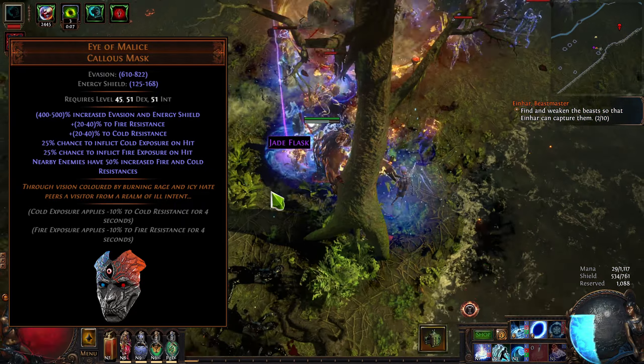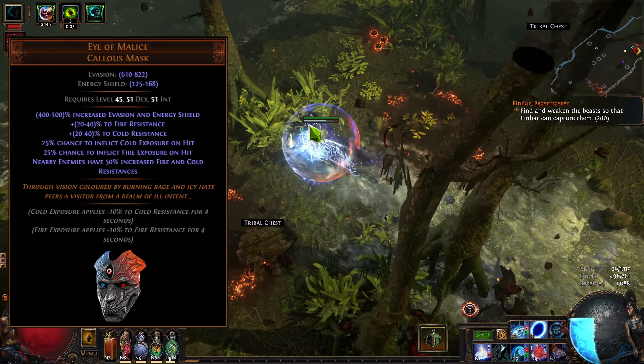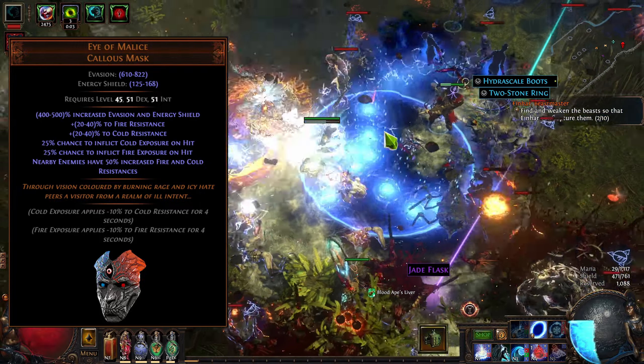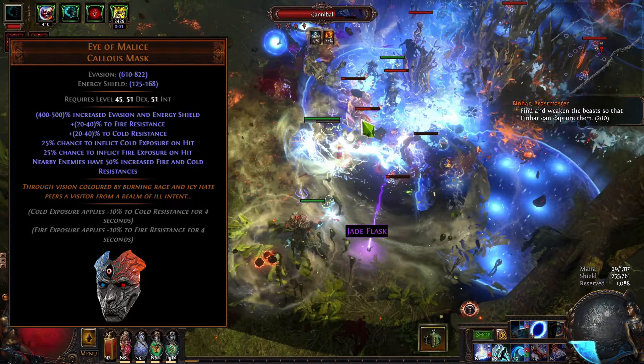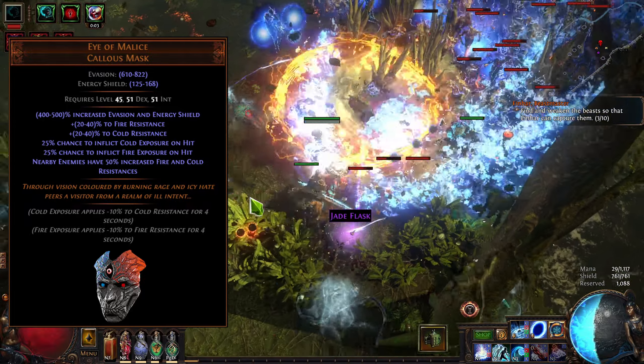What modifiers does it have? Evasion and Energy Shield — that's pretty standard. Fire Res, Cold Res — also pretty standard. Then, 25% chance to inflict Cold or Fire Exposure on hit. This is definitely not the reason to use this item.